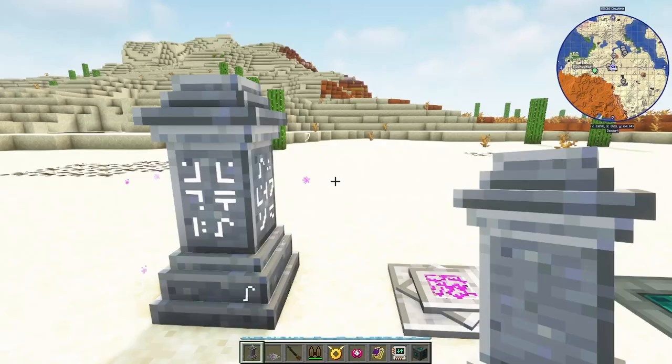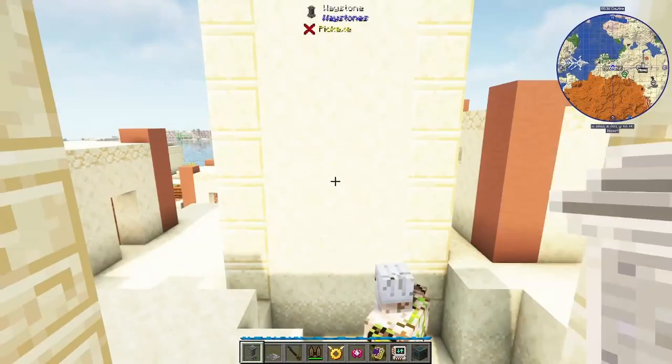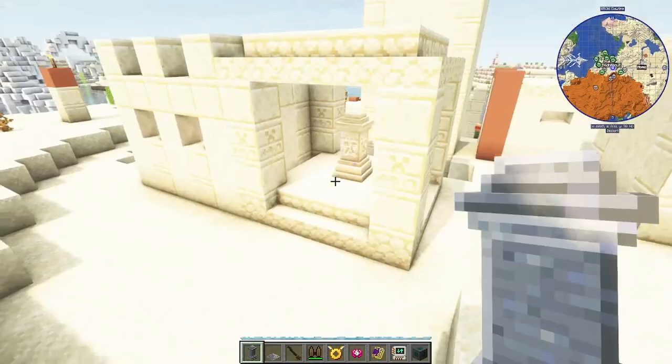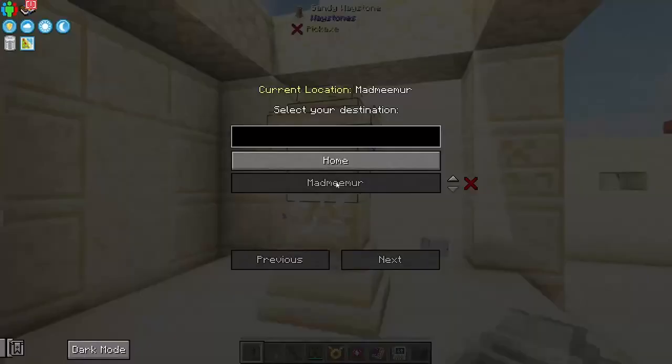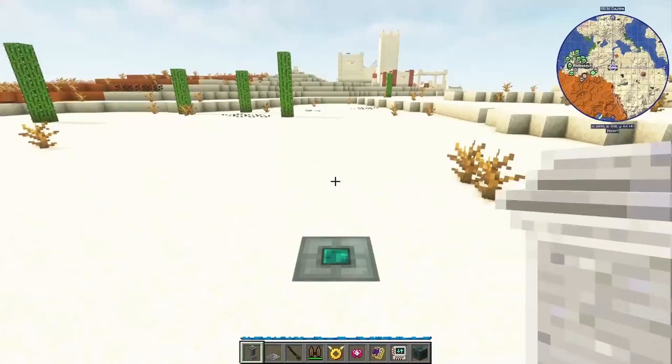You can find waystones around the world, mainly in villages. This is the kind of structure you'll see when you go to a village. As you can see, you can move between your waystones — here we're moving backwards and forwards.